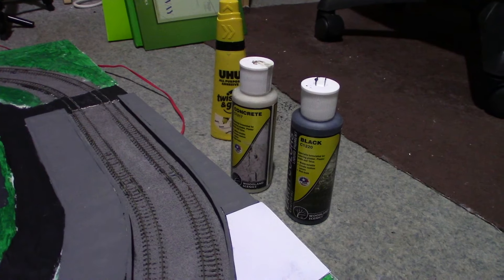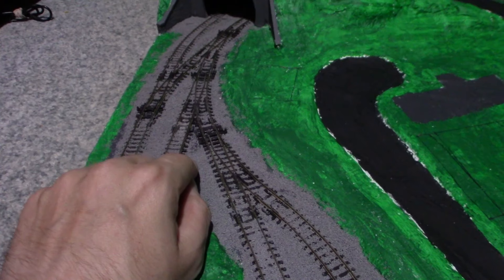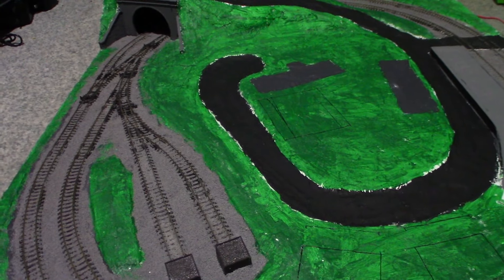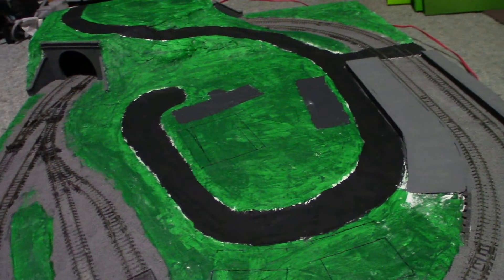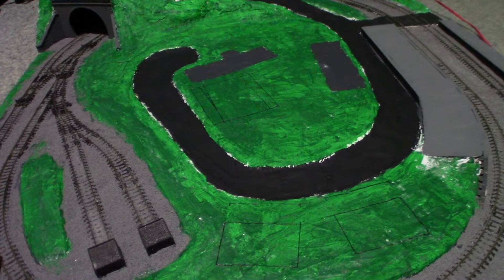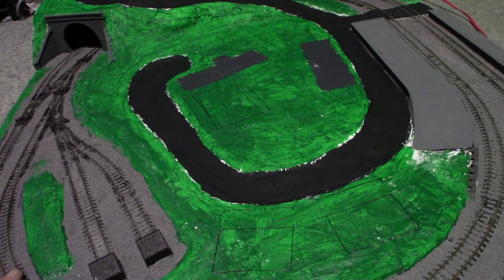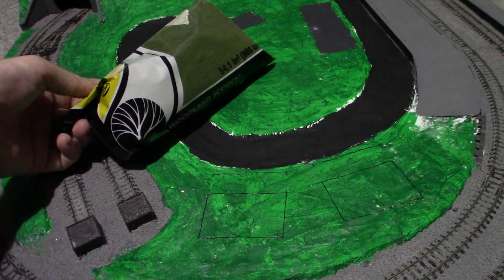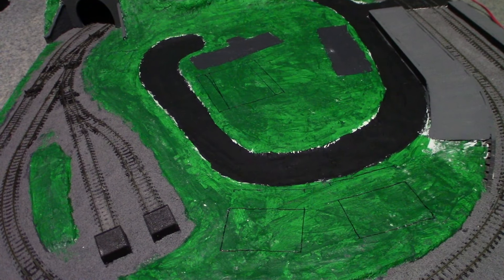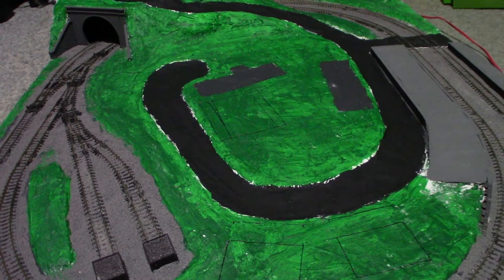I might make it a bit lighter for another project — maybe two to one — but oh well. I've done all the ballasting pretty much, just a few slightly bare patches but I can't stand ballasting and I don't think anybody really likes it. My next thing to do is cover this with grass. I've been trying to decide between static grass or scatter, and since this is mostly meant to be a fairly durable test layout I'm going to go with big bag scatter.